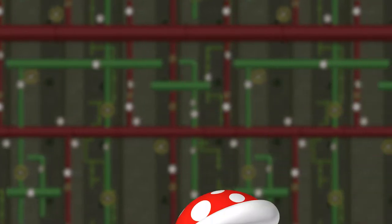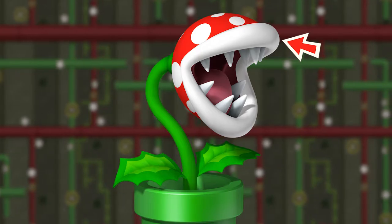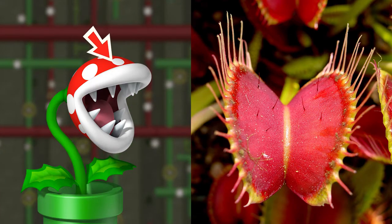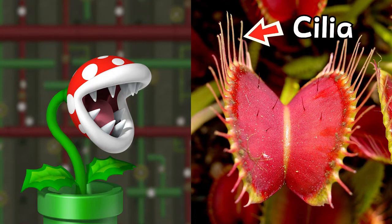They also have what appear to be large white fangs and some large white lips, and depending on what game they're in, they may also have a tongue. If we compare the common Piranha Plant with a Venus Flytrap, we can see that they have a similar head shape, and the fangs of the Piranha Plant could be seen to be similar to the cilia on the edge of the Flytraps.